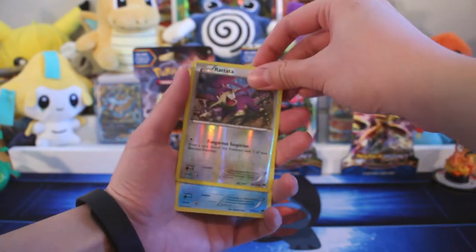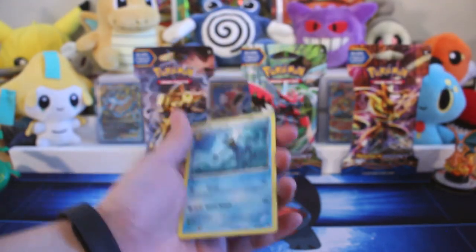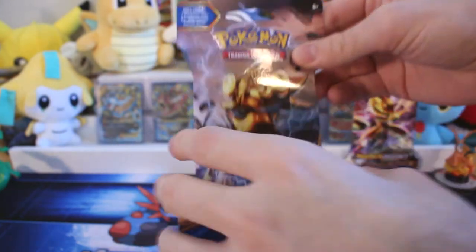Reverse Rattata, Rattata. And a Golduck — it's cool, but not a hollow. Hopefully we'll actually pull the Golduck Break that I think is in the set.